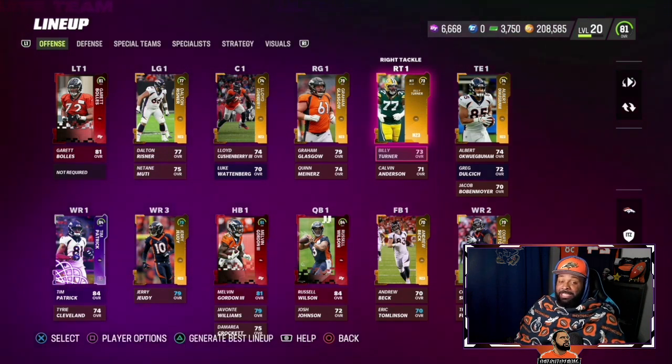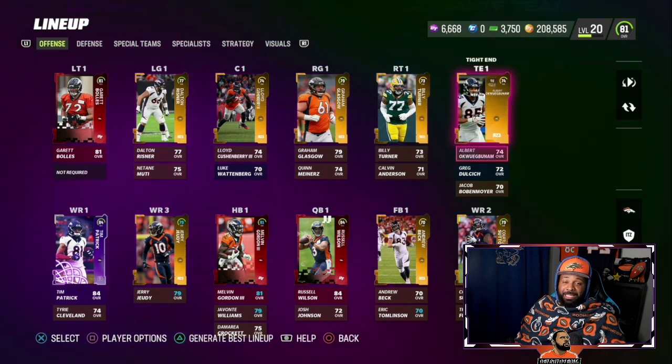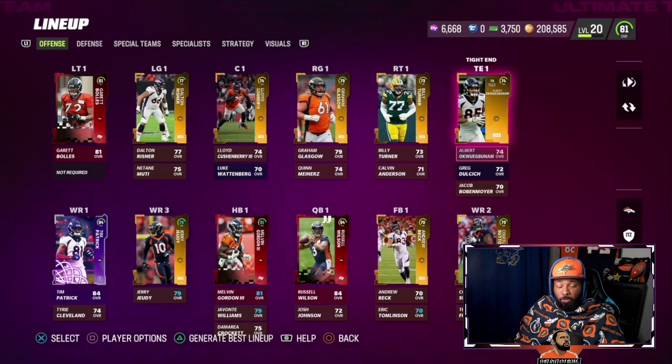Billy Turner is getting a Headliners 82 upgrade — we just don't know when Headliners Part 2 is dropping. Obviously at tight end, we traded away Noah Fent. We can't put him on the team because he is a gold and he doesn't get Broncos chemistry.